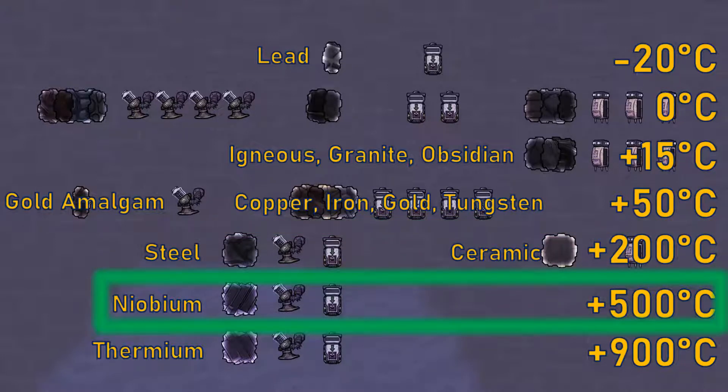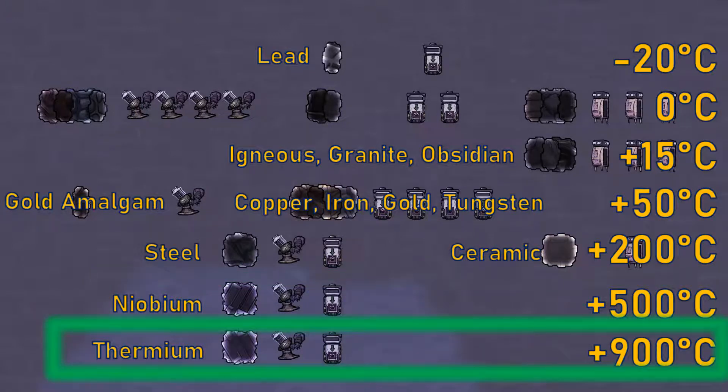The space metal niobium gives a giant plus 500 degrees increase to overheat temperature, but thermium is the best resource in the game, giving plus 900 degrees. Using thermium unlocks some of the most complex builds in the game, and is almost guaranteed to not overheat in almost any situation, except extremely hot environments such as magma, which is still too hot.